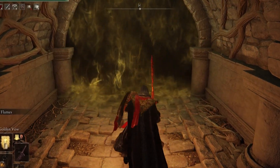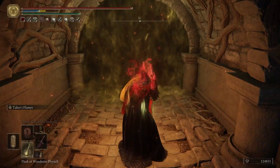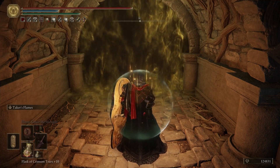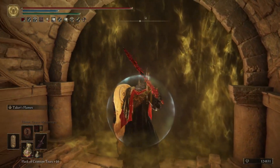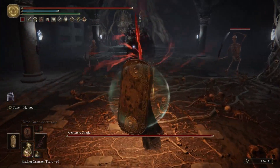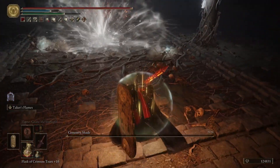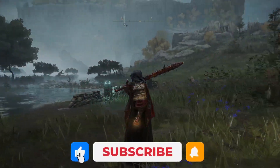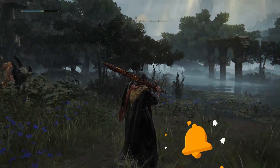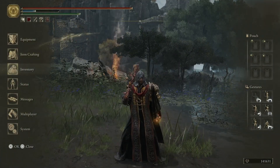Hey, what's going on guys, welcome back. Thank you so much for clicking on the video. Today I'm going to be showing you guys a high damage strength and faith build. It feels so great to be this powerful in Elden Ring. I've respecced my character a handful of times and this is one of the best setups I've made so far. The weapon that really makes this build shine is the Blasphemous Blade, which does tons of fire damage.